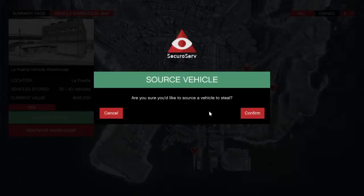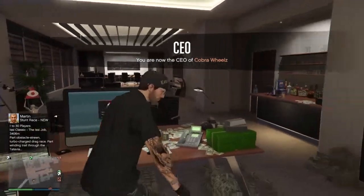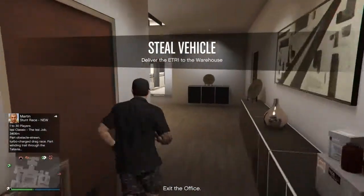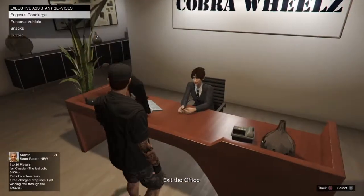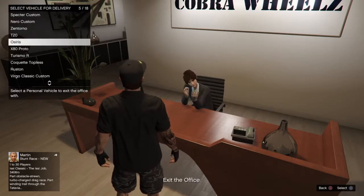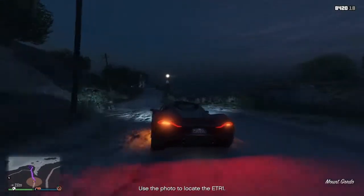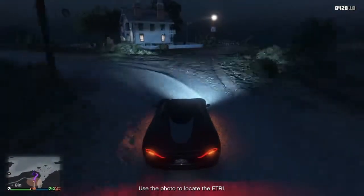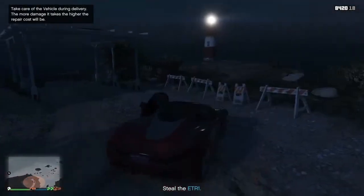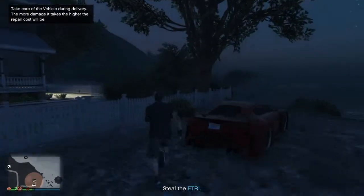The best way to get your first car is to steal one and drive it to the warehouse. To steal a vehicle, go to the vehicle cargo menu and select 'source vehicle' — this will start a mission to receive the car. A little advice: do these missions with a fast car that you own, like the T20, the Osiris, or the X80, because in some missions you have to race against a time limit or chase a fast car.